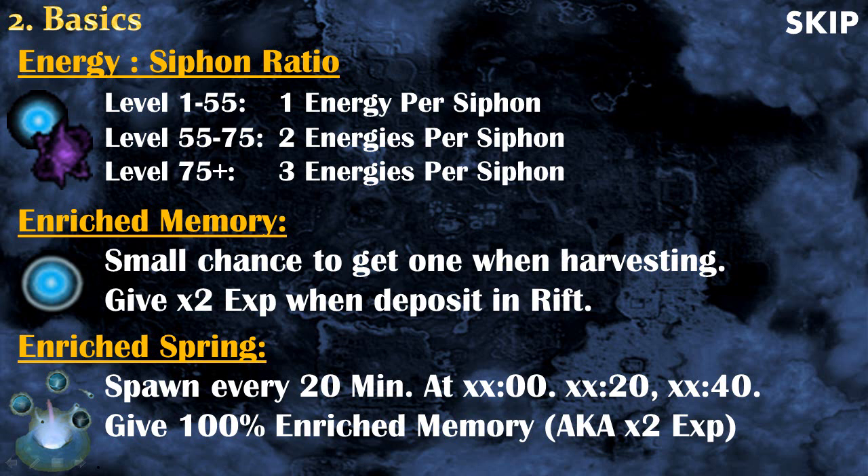When training there are a couple of quirks. From level 1 to 55 you get 1 energy per siphon; from 55 to 75 you get 2 energies; and over level 75 you get 3 energy per siphon. This affects both GP per hour and experience rate. There are also enriched memories — every memory has a small chance of being enriched, giving double experience when deposited. Enriched springs guarantee every memory collected is enriched, spawning every 20 minutes — keep an eye on them.